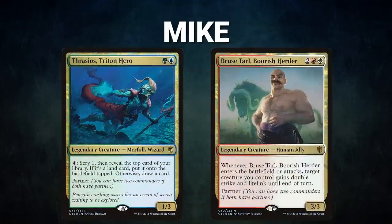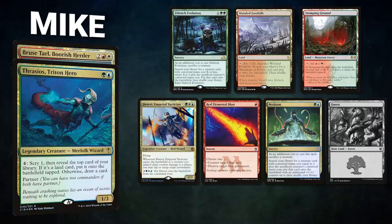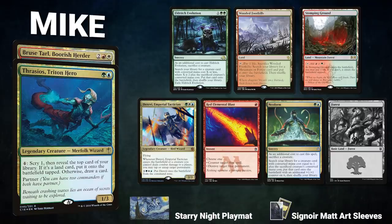After that we have Mike piloting the partner pair of Thrasios Triton Hero and Bruse Tarl Boorish Herder. This is a Sultai/Black deck called Blue Pod. It seeks to soft-lock the board with stax pieces, hold up interaction, and win through Birthing Pod and Kiki-Jiki combos. Mike's opening hand contains Eldritch Evolution, Wooded Foothills, Stomping Ground, Derevi Imperial Tactician, Red Elemental Blast, Neoform, and after a London mulligan, a Forest.